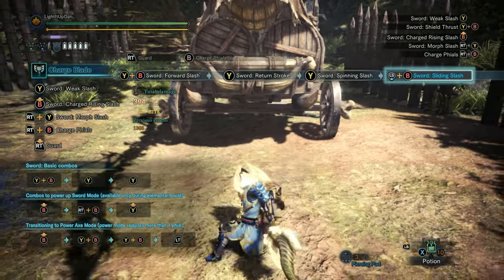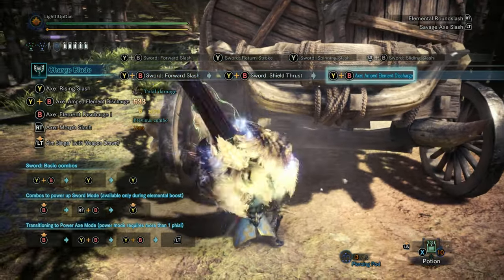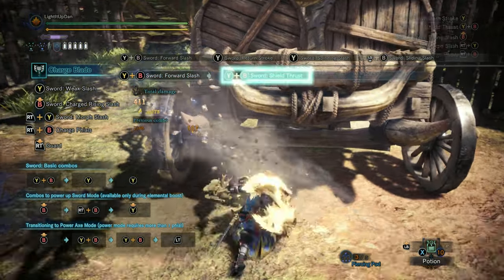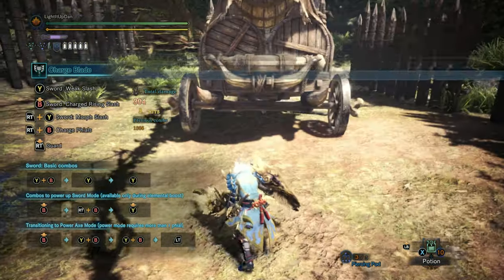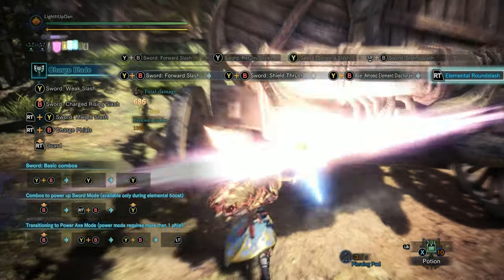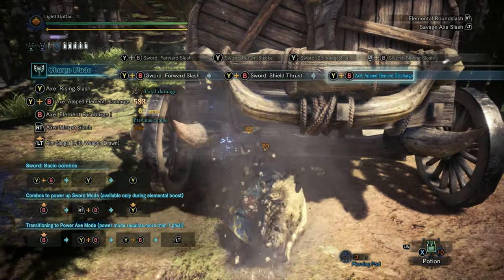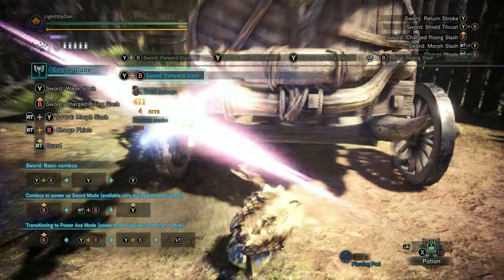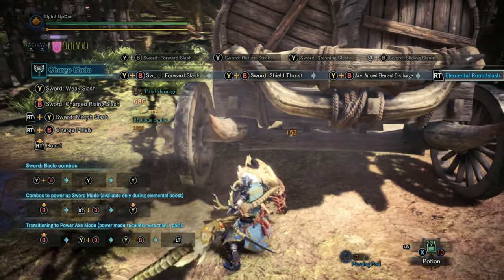Once we've stored this charge and stored the files, what do we do with them? You'll notice the shield symbol and sword symbol next to the files. What you can do is charge up your shield using the files that you have stored. After any combo opening attack, you can press Y and B for the shield thrust, then Y and B again for the amped element discharge, followed up with right trigger for the elemental round slash — cancelling out the attack you were about to fire out and redirecting the weapon to charge up the shield using the stored files.